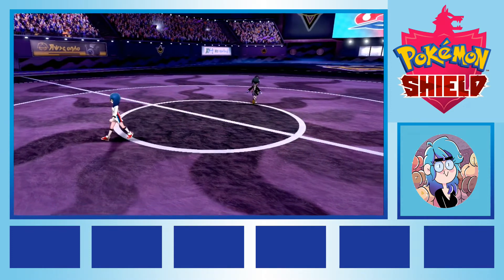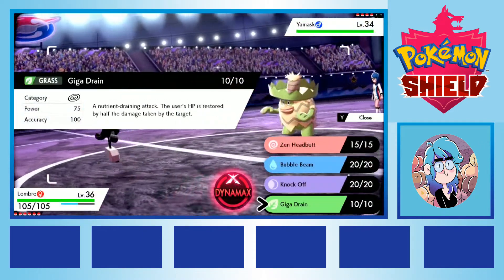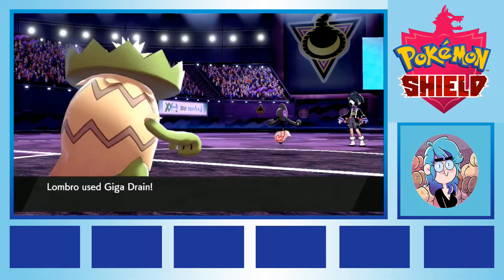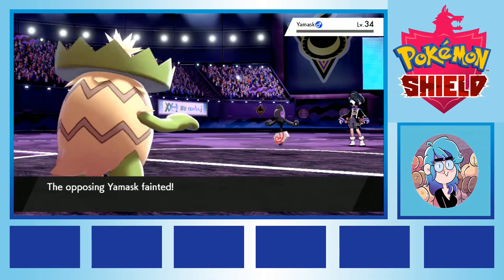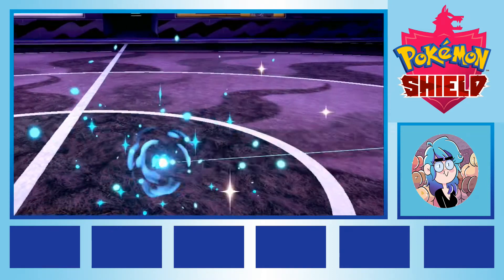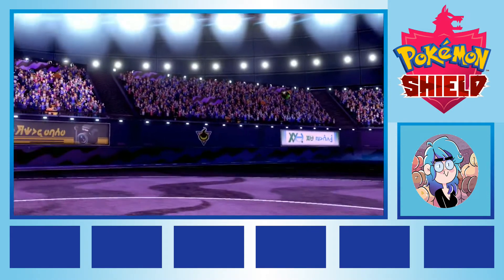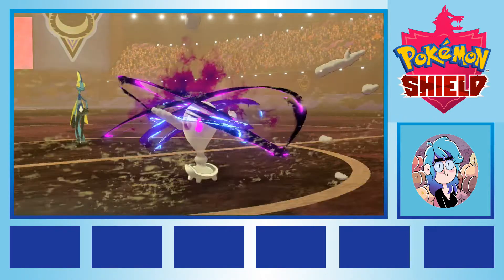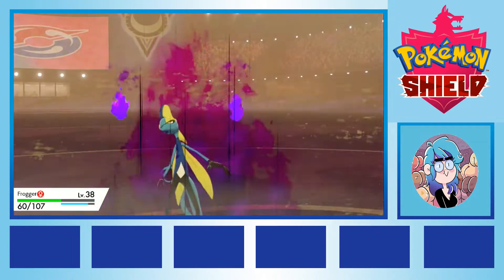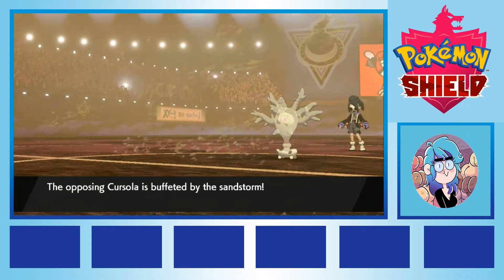Jumping ahead to my fight with Allister, the ghost type gym leader, we opened the fight with Lombro, whose water and grass type moves made a good counter for Yamask and its rock typing. I tried switching into Hippodon and Captain Crunch during the fight, hoping they could sweep the rest of the gym with their dark type Crunch move, but both fell victim to Curse and Hex, dealing massive damage and leaving them in unsafe territory. I brought out a full strength Frogger, assuming they could tank a single hit and use their speed and special attack damage to progress the fight, but an unfortunately timed critical hit took out Frogger, our beautiful starter, out of the picture in a single attack.